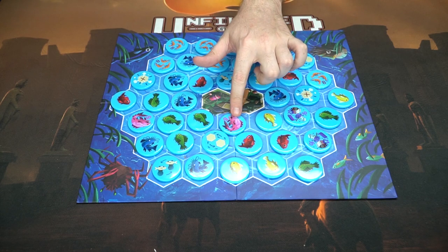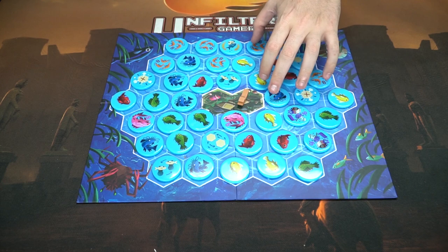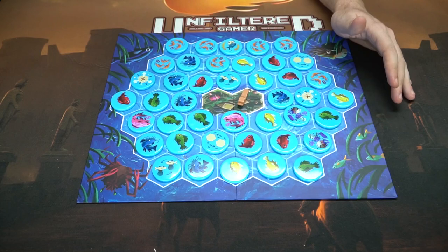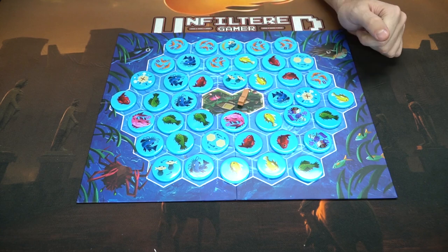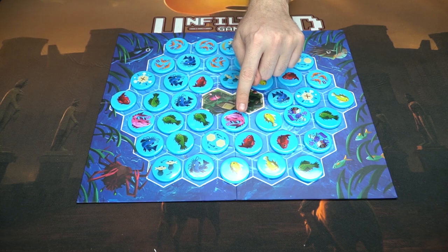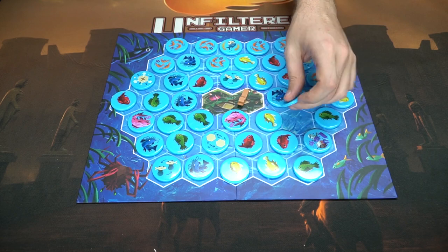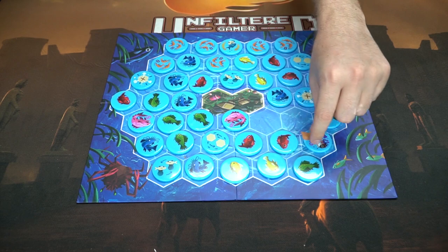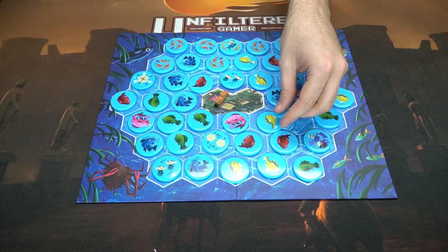You're also going to have action tiles. One lets you swap tiles on the board when you land on that space. Another lets you remove any tile you want from the board. There's one other that lets you steal a fish from an opponent — you give one to them and take one from them. This here is the master marlin — the special pink fish — and the only way to get it is if your boat is one space away with an opening to jump to it.